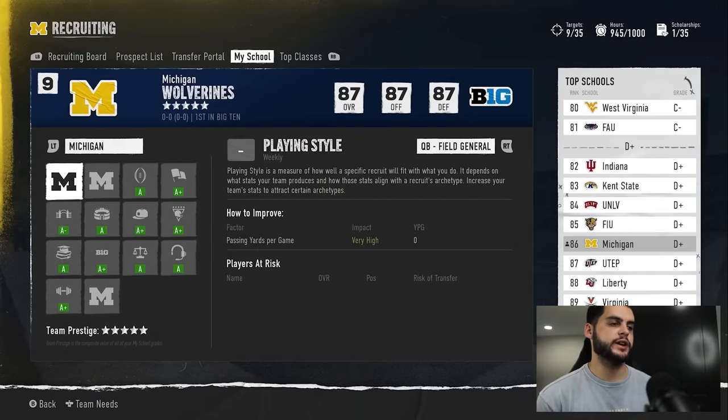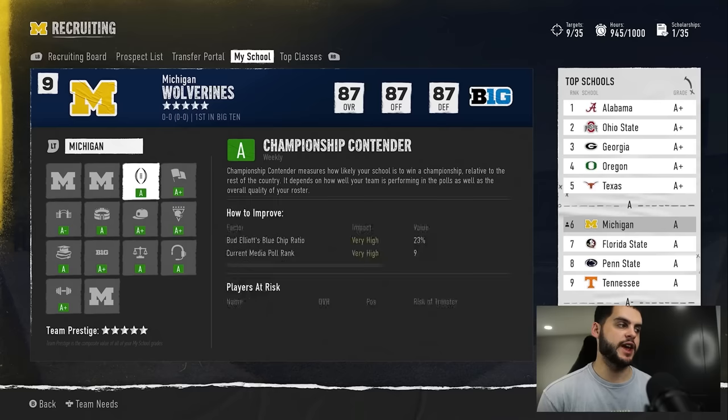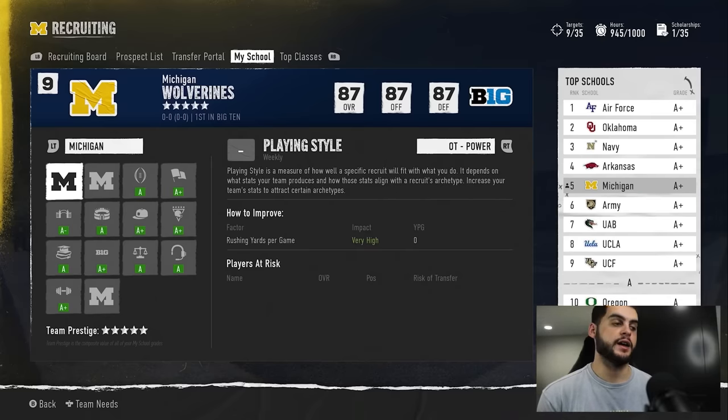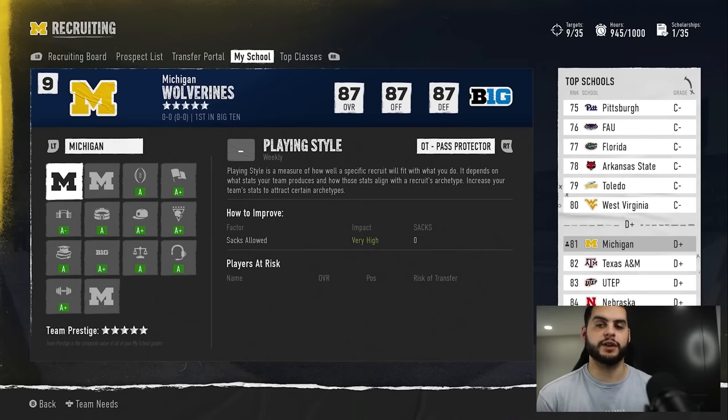Make sure you're constantly checking your players at risk of transfer tab throughout the season. If someone appears there, look at their archetype and figure out what you need to do to keep them. For example, on LSU their right tackle Emery Jones always wants to leave — turns out he's a power run-game tackle who needs high rushing attempt volume. Even with 100-yard games on only six rushes, he still wanted out. When I committed to 15 to 22 rushing attempts per game, he stayed. Catch these situations early because by week 14, near the playoffs, the transfer bar is basically set and very hard to reverse.